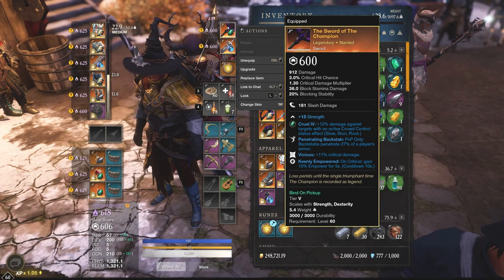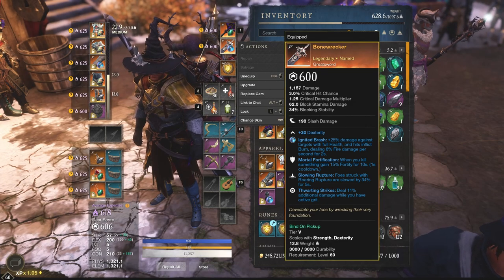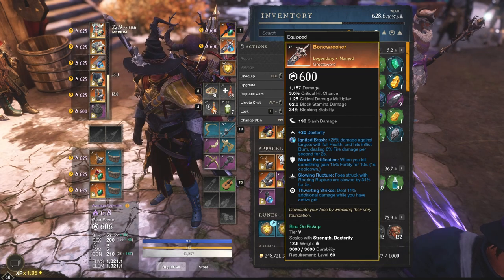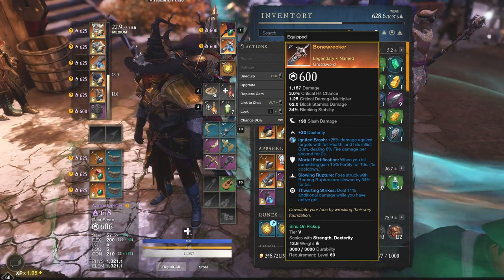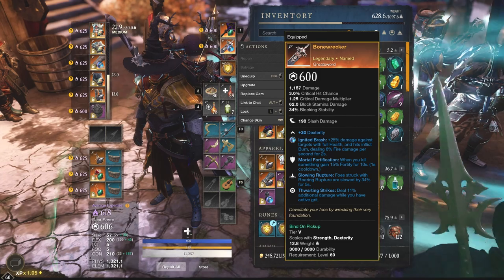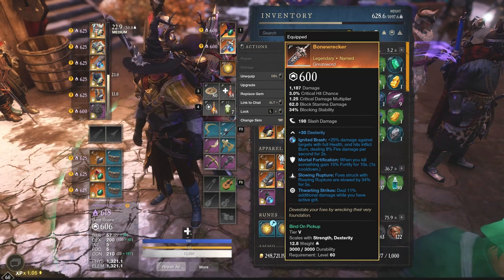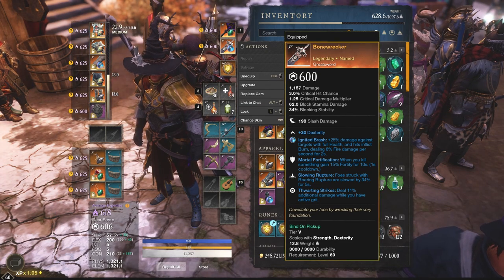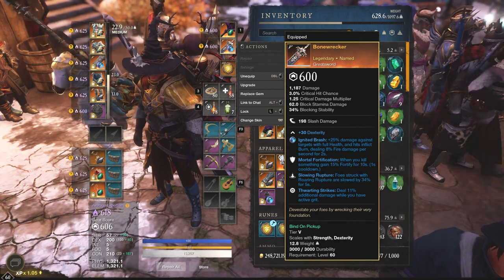We are running the Sword of the Champion, which is a sword that comes out of the PvP track, and then the Bone Wrecker. I'm not sure if there is a greatsword in the PvP track. The Bone Wrecker is not that great because it has Thwarting Strikes, and I'm not going 300 strength with this build since I want to mix and match gear very quickly. Mortar Fortification is not a big deal either. Slowing Rupture is probably the only perk that's actually useful on the Bone Wrecker.